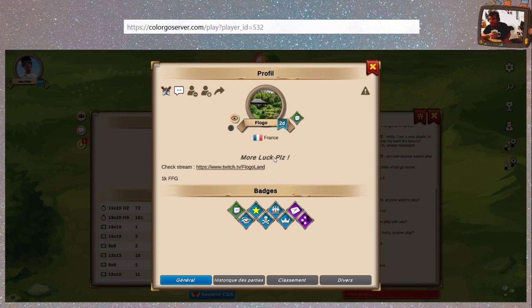On peut mettre un petit slogan, un petit lien — un petit peu comme les infos sur KGS ou OGS. Et il y a un système de badge : un badge pour le Twitcher. FloGo a plein de badges. Il y a des badges pour le temps d'observer, on peut supporter CGS. Des proverbes comme 'On apprend peu par la victoire, mais beaucoup par la défaite', 'Qui trouve un ami, trouve un trésor'. Il a beaucoup d'amis.